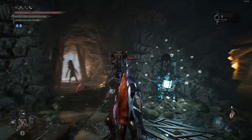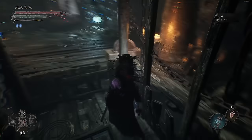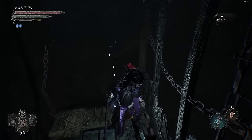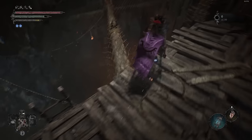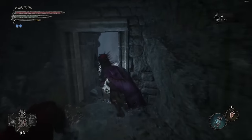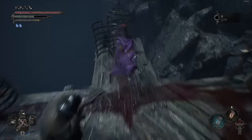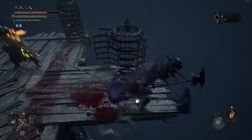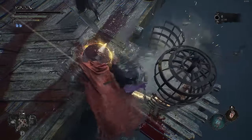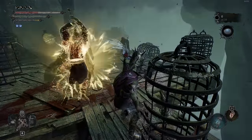Now we've got to go back to the bell room again because I missed something that was early game. You should have the shortcut unlocked from earlier — go down here via the ladder or just drop. Go over this way, open this door, run all the way out to the ledge. Right over here in this cage is an item — grab it and it will be the Warrior's Claw pendant, the one that makes you do more damage and take less damage.